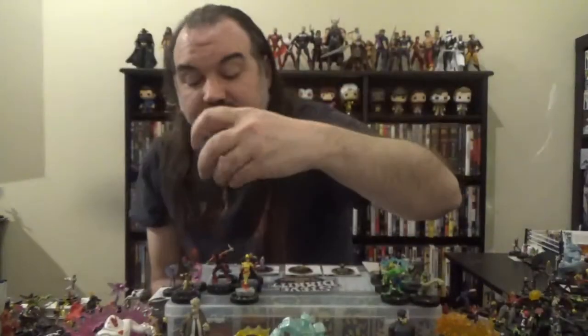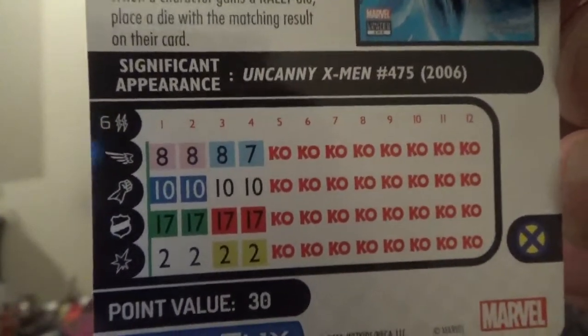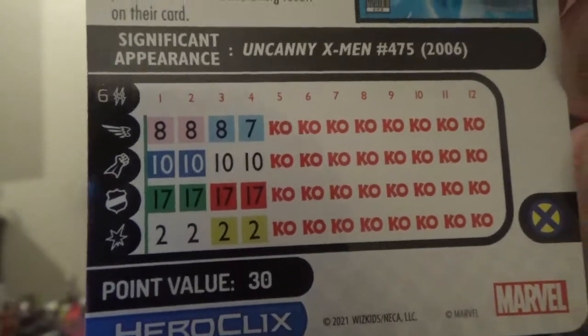Moving on to our next figure, we've got Marvel Girl. Marvel Girl comes in at 30 points and has the X-Men team ability. She also has the Excalibur, Braddock Force, Star Jammers, X-Men, and Future keywords and a rally ability — Telekinesis: as a free action, remove a rally die from her to use Telekinesis for free. Looking at her dial, we've got a couple clicks of sidestep, then mind control, then penetrating blast, then energy deflection, then super senses, and some late-dial exploit weakness. I like how on all four clicks she's capable of dealing penetrating damage.